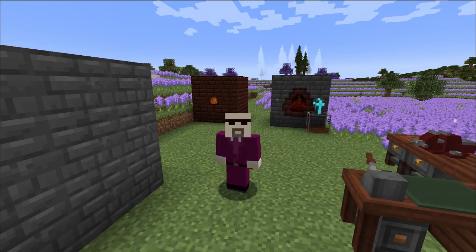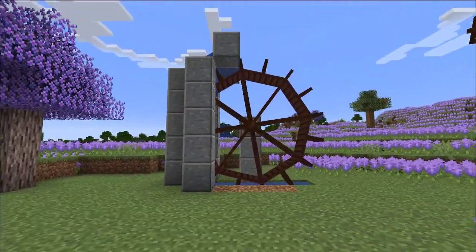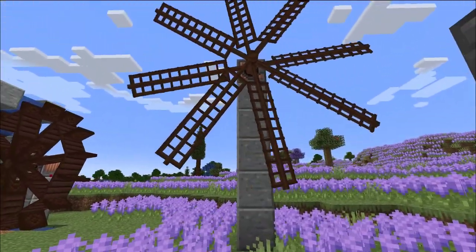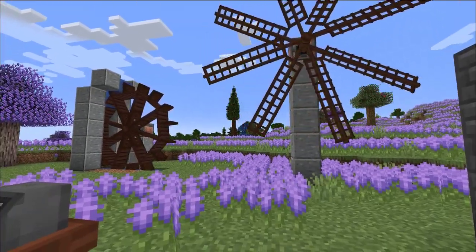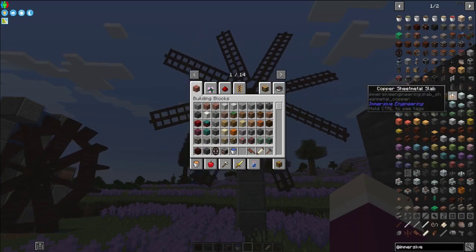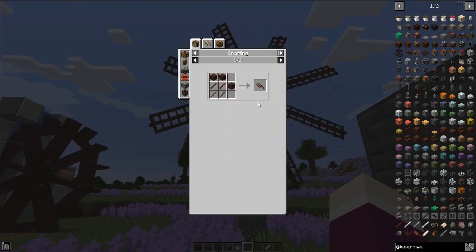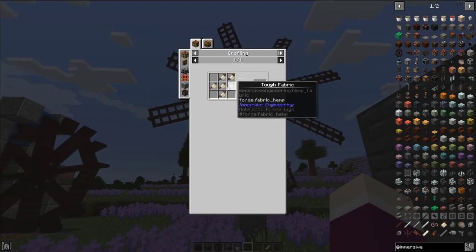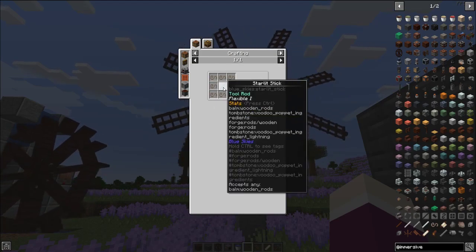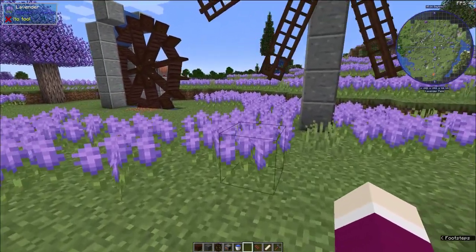For early power generation, as long as you have Immersive Engineering, you can use either a windmill or a water wheel. These are surprisingly easy to make but do take setup. The windmill takes eight windmill blades and an iron ingot. A windmill blade needs four sticks and three wooden planks. You can also make windmill sails to make it more efficient using tough fabric, which is made from industrial hemp fiber and a stick. Industrial hemp fiber seeds are pretty much everywhere in any pack using Immersive Engineering, so getting them growing is not hard.